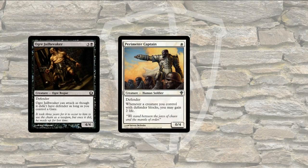Here's Perimeter Captain. It's a Defender, it's a 0-4. Whenever a creature you control with Defender blocks, you may gain 2 life. Defender is kind of a downside, but if you have Perimeter Captain you can turn it to your advantage.